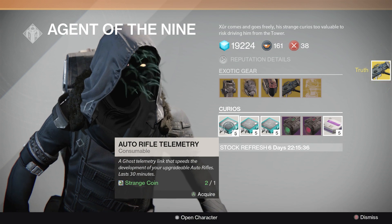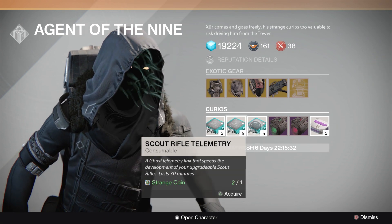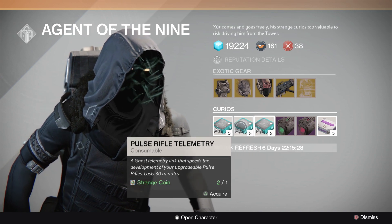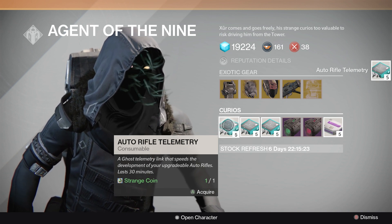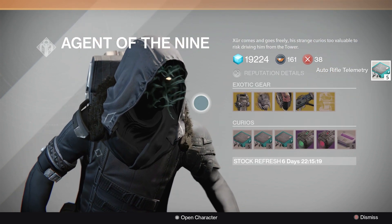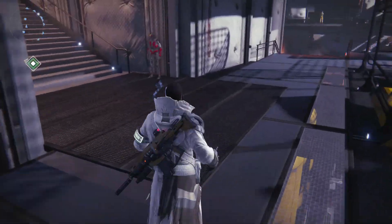Rounds fired from this weapon seek their targets aggressively — that sounds kind of cool. Let's pick it up. I need void damage. And then I'm going to pick up some auto rifle telemetry. Those are consumables that help you upgrade your auto rifles faster. I've got a couple I'm working on, so I'm thinking about trying these out — I've never used them. I'm also planning on doing a video of how to level up your guns faster. I've got a really good method — can't wait to show you guys that.